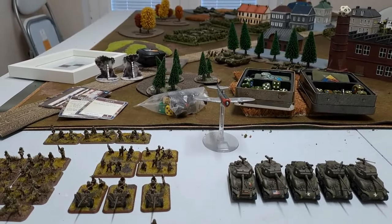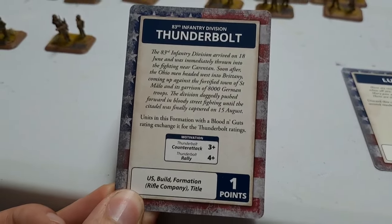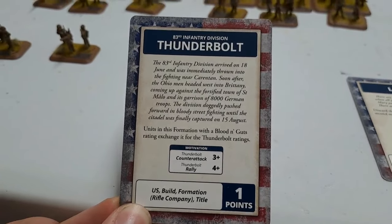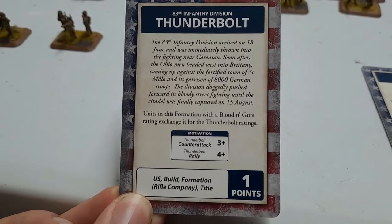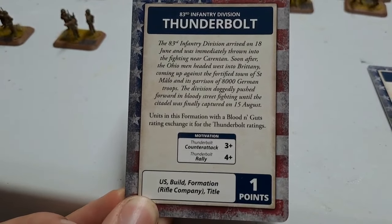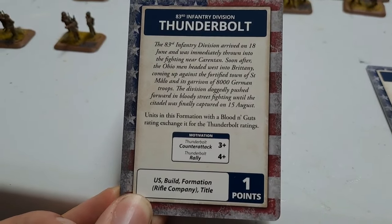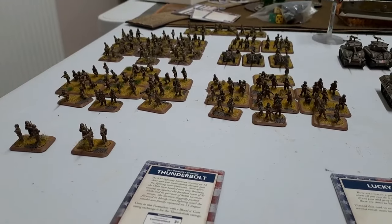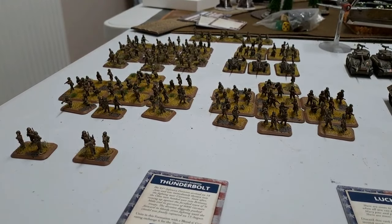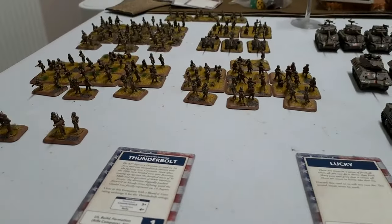We also have a Thunderbolt aircraft and a lucky card. The Thunderbolt command card changes the infantry — normally aggressive, confident, trained with a 3-plus rally — so they have a 3-plus counterattack and a 4-plus rally instead. The counterattack is what's needed; considering they're aggressive, it'll be lucky if they get into an assault, but if they manage to get in, that 3-plus might come in handy.